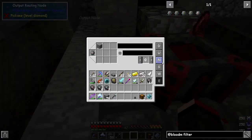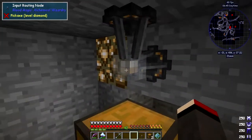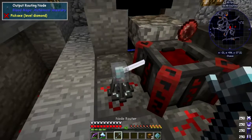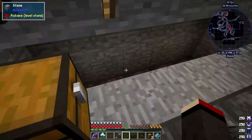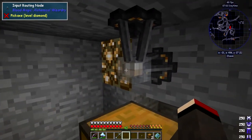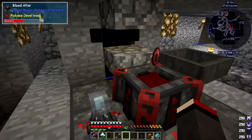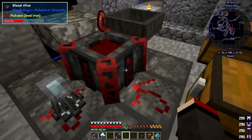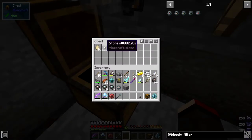You can have different faces set up for different sides. At the moment I've got the precise item filter set up with one stone on the east side. If we now put some stone into the source chest - this one is linked in - let's now set the input node to import just stone. Remove the orb and there we get our piece of stone going into the altar. It was 57 now it's 58.